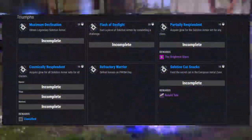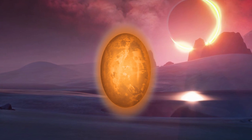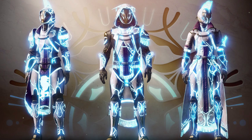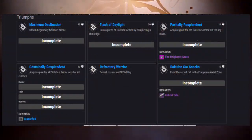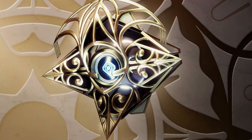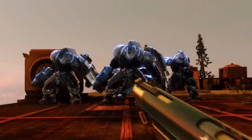The Cosmically Resplendent Triumph is one that will have Guardians making huge sacrifices over the next month. I'm not talking Vormir Soulstone level sacrifices, but sacrificing reality for a few weeks for sure. Because it will require you to unlock glow for all Solstice armor sets for all classes — your Hunter, Warlock, and Titan. So this means you have to fully level up each of the Solstice armor for all three of your classes. This one will be quite the feat to accomplish, but by doing so you will earn the Filigree of Light Exotic Ghost Shell, which is an absolutely beautiful piece of work. But is it really worth it for this extensive of a grind? Let me know what you think below.